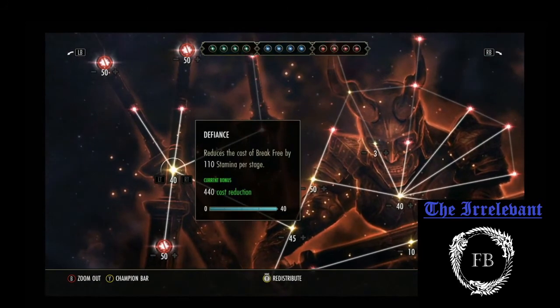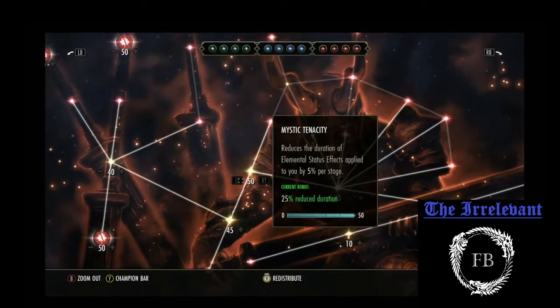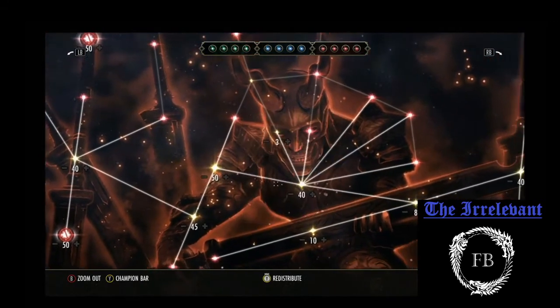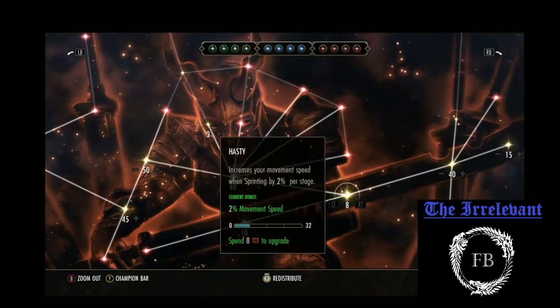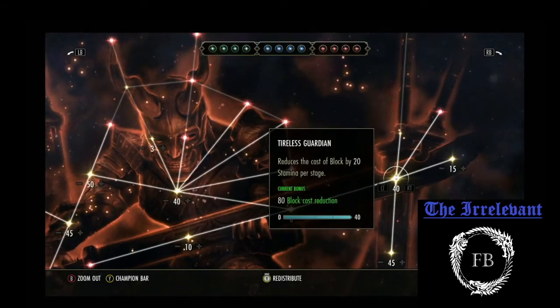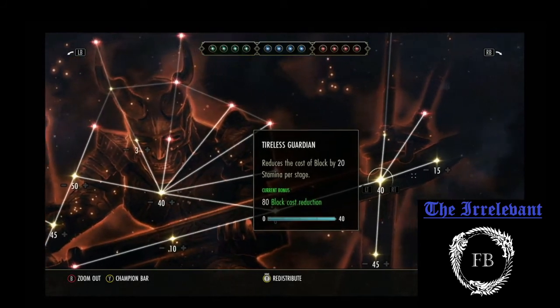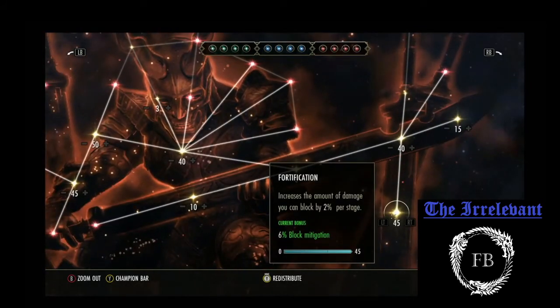Here's where I have my other points at. I have 40 into Defiance, 45 into Tumbling, 50 into Mystic Tenacity, 40 into Hero's Vigor, 10 into Sprinter, 8 into Hasty. Using Sword and Board on the back bar, so I want cost reduction when I block — I'm a Mag character, not a Stam character. 40 into Tireless Guardian, 15 into Nimble Protector, 45 into Fortification.